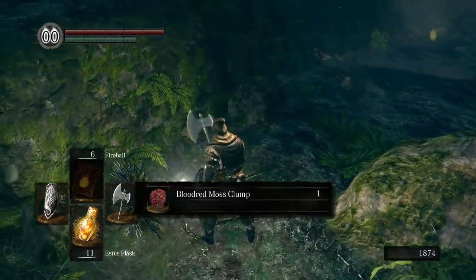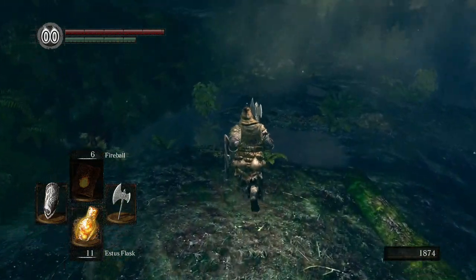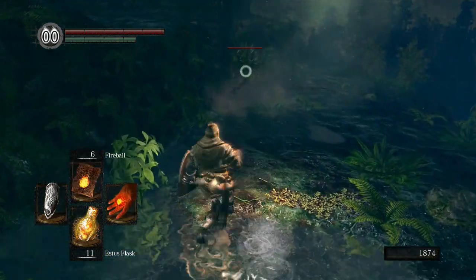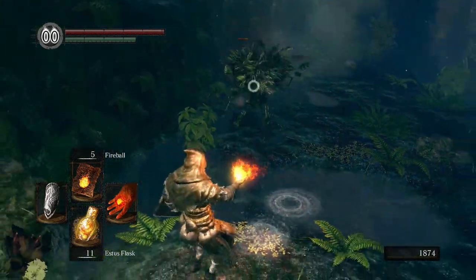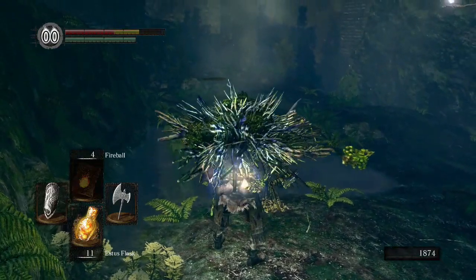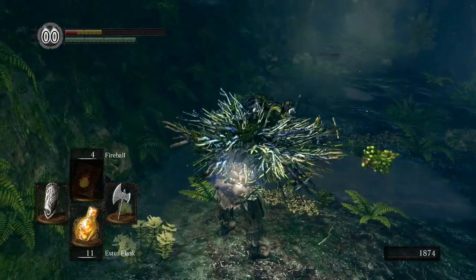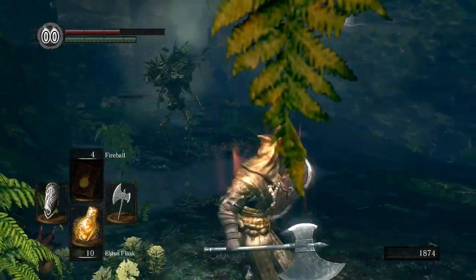Last episode we got a basement key, if I remember correctly, from the church. I kind of remember where the basement is. We've been pretty lucky with the bosses, but in the basement — in the very depths of this world — there's something even I can't cheese.